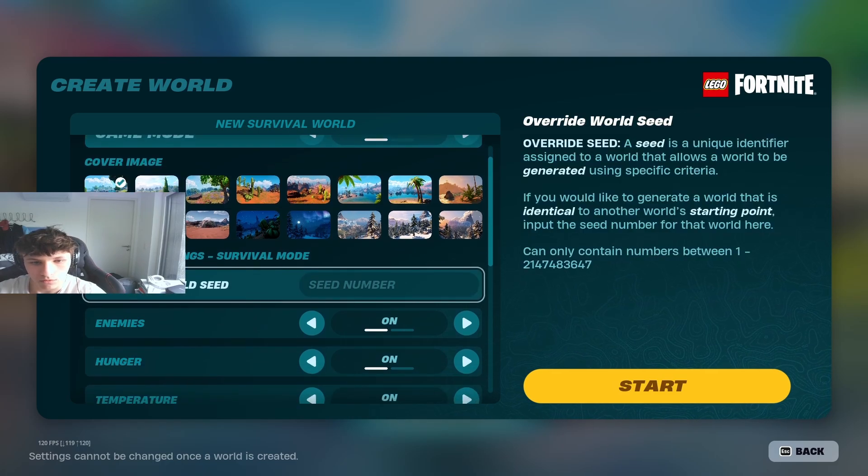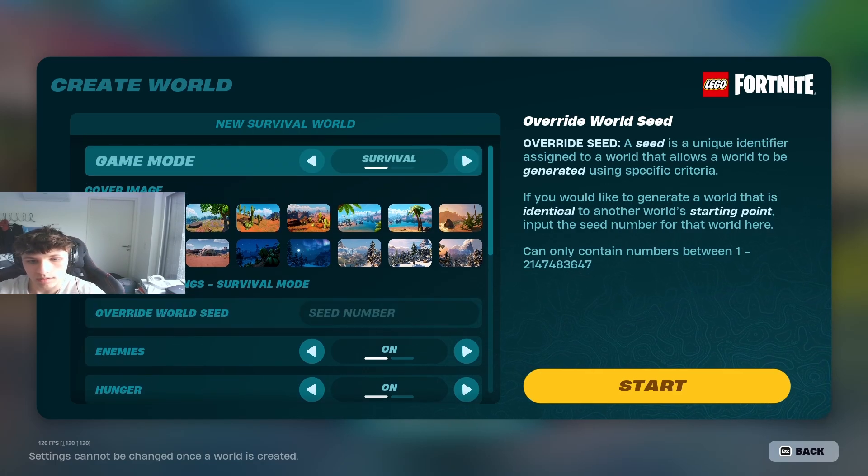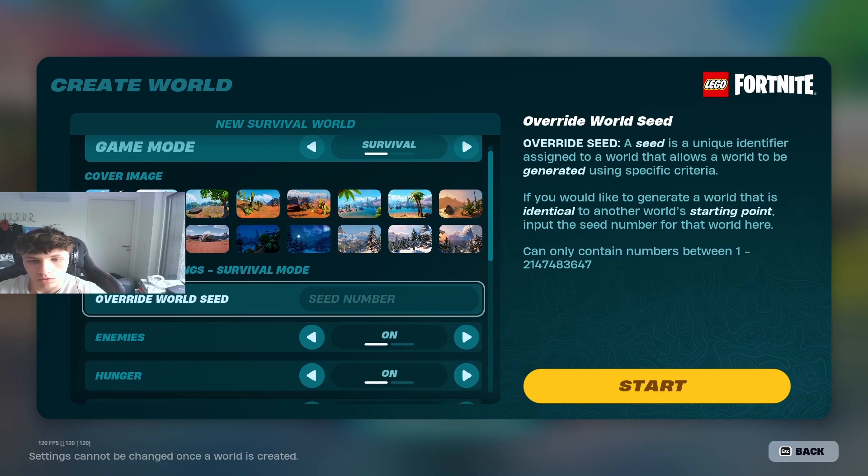Then Override Seed World — Seed Number. You can type in a seed number right here to get a customized or special world. We'll talk about what seed numbers are good in a future video.